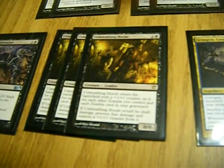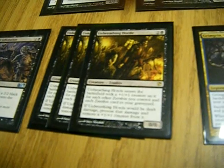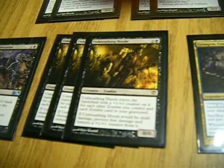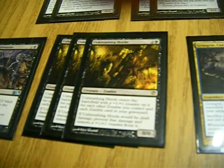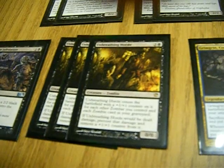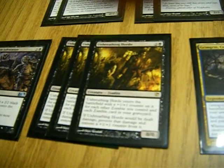The next one is Unbreathing Horde. He kind of helps with the whole zombie infestation as well. He comes into play with a 1/1 counter for every zombie you control and every zombie in your graveyard. He can get kind of nice, and if he'd be dealt any kind of damage at all, instead you simply remove a 1/1 counter from him and prevent that damage. So if he's a 3/3 and you hit him for something that would hit his 3 toughness, he wouldn't die — he'd turn into a 2/2.